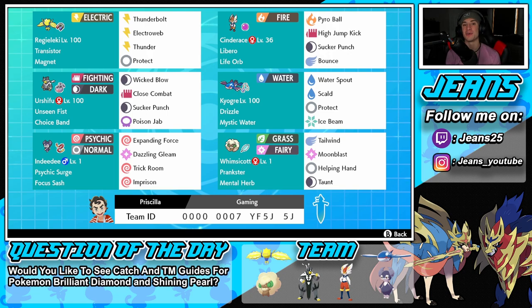Bottom right is our final Pokemon and that is Whimsicott. She's got a great support kit that works perfectly on this team. Tailwind to set up speed, Moon Blast as our STAB hitting move, Helping Hand to boost allied Pokemon's damage, and Taunt to shut down opposing support. We've got Prankster ability and Mental Herb as the item so we cannot be taunted ourselves.